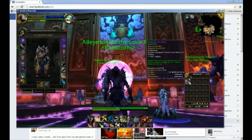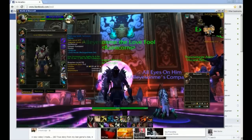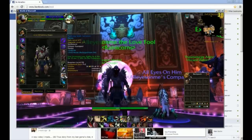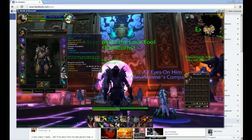I got this trinket which I think drops from Scarlet Monastery Heroic, and it turns out that for Subtlety rogue it's way better than the Rift Finder trinket. I'm going to tell you why.